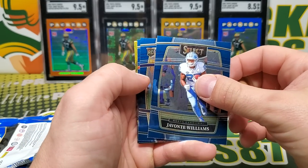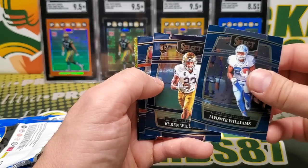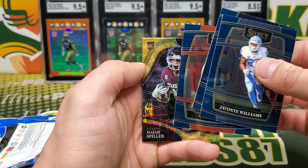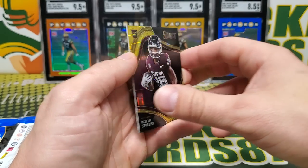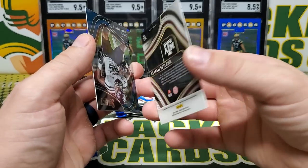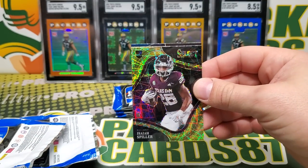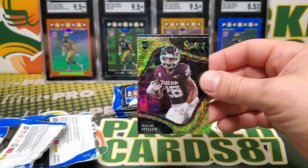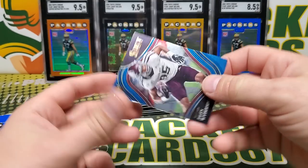Javante Williams. Ooh, we got a gold laser — I wonder what that is, I wonder if that's numbered. Ken Williams, Chris Long. Gold laser rookie Isaiah Spiller. Field level. Is that out of 10? It's not numbered — that's crazy. Oh, blaster exclusive gold laser parallels. That was me not reading the box.